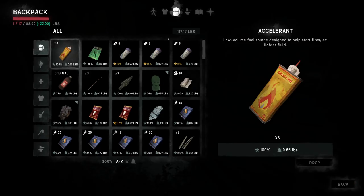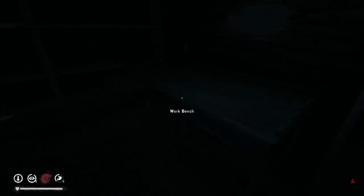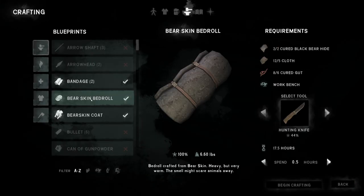We don't have any cabin fever risk right now, so we should be good in that regard. I'm not sure how long this is going to take to make. Okay, so you need five claws — 17.5 hours. That's not bad. We got our knife here.